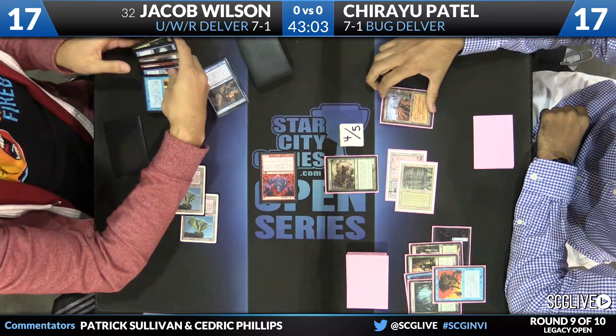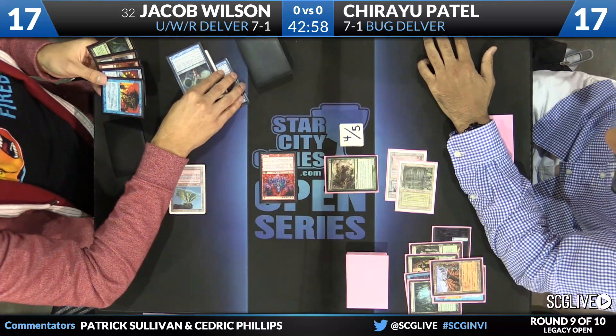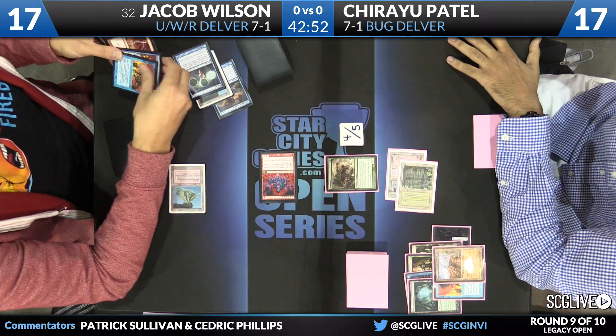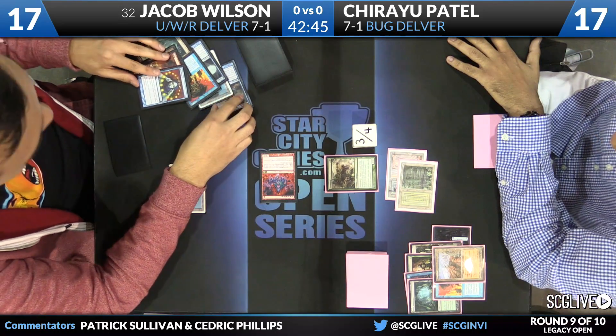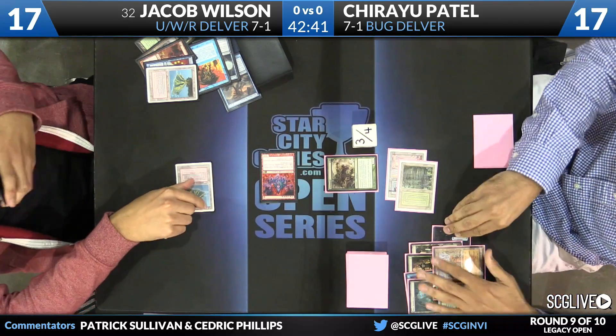Lavamancer will activate while Patel's shields are down, even though Stifle doesn't exist. Wilson will use it now. The Volcanic Island that was there with the True Name should actually be in Jacob's graveyard — it was put in the exile pile incorrectly, and the spotter confirms the error. Wasteland took care of it, so now we're all sorted.